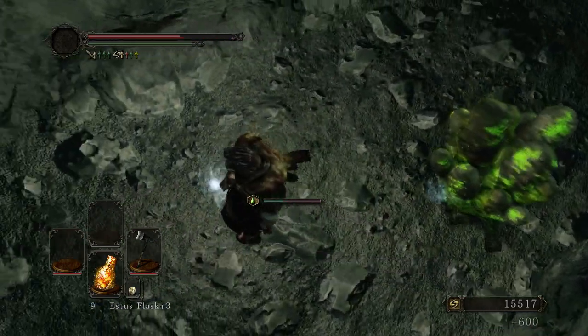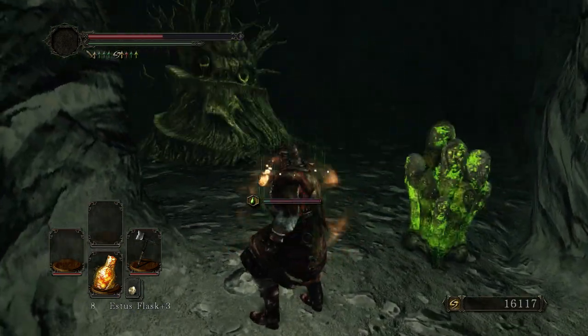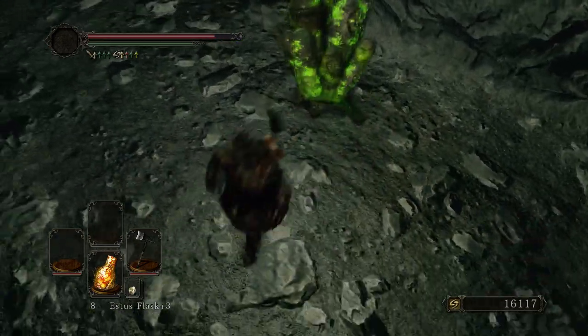Let's see what this drop is — just a human effigy. Still want to grab everything that they drop because they have some chances at some really strange and fun loot.